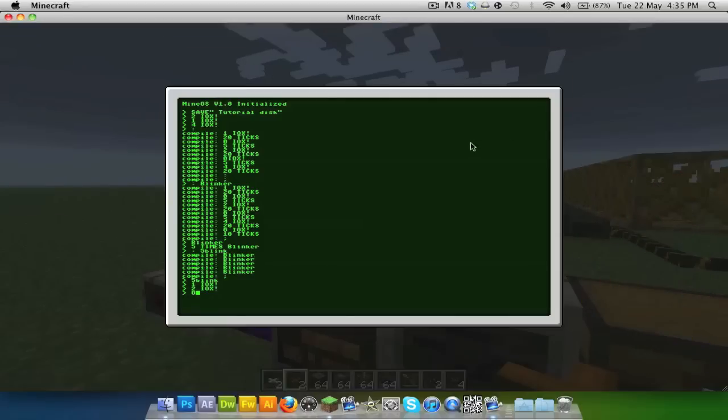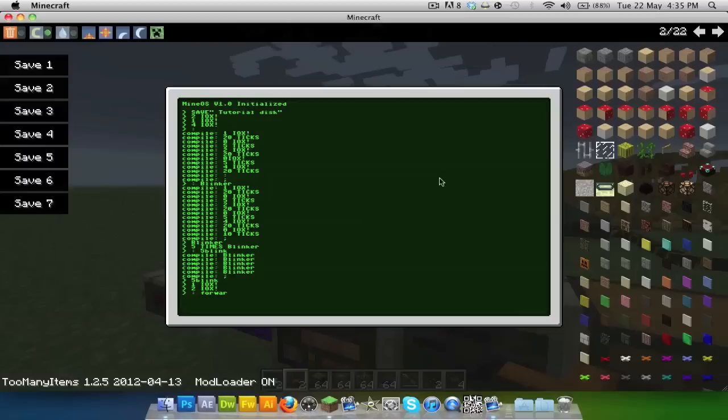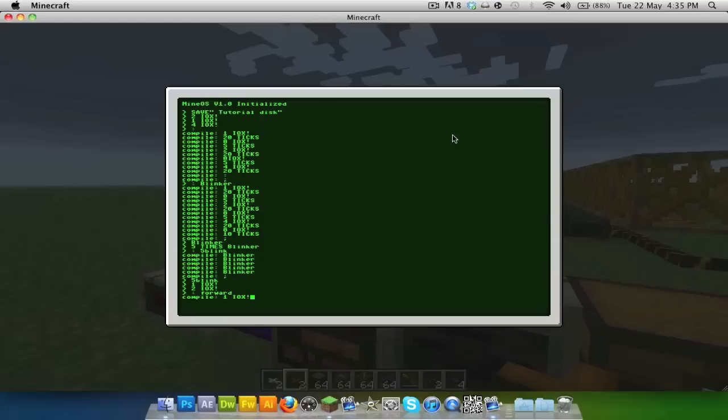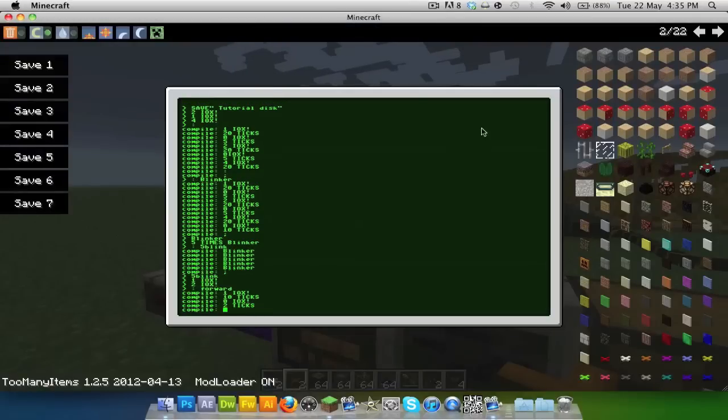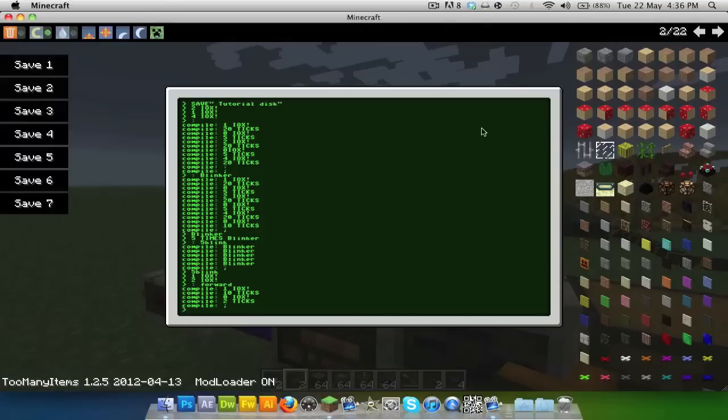If we type '2 IOX' it goes the other way. We don't want to keep typing '1 IOX' over and over, so compile a new program — call it 'forward.' Then do '1 IOX', 10 ticks, '0 IOX', 2 ticks. You can do it once and then compile 'forwards' as a separate program that calls 'forward' multiple times.